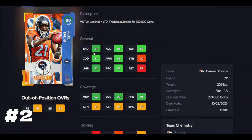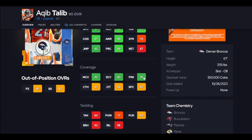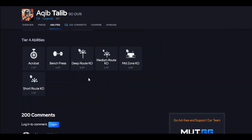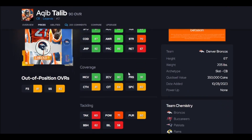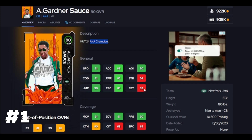Why is this card better than Revis? Basically his height — he is 6'1, two inches taller than Revis. That's going to be the main difference. He has over 90 press, which is nice if it's your kind of scheme, and he gets a deep route KO, giving you a little more option over Revis. He also gets zone and man KOs, so that's why I like him better. He's a little bit taller, so I got him at number two.